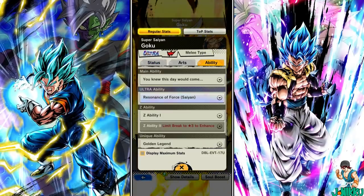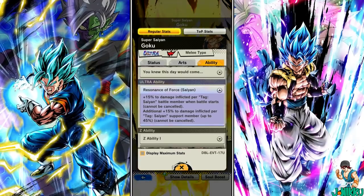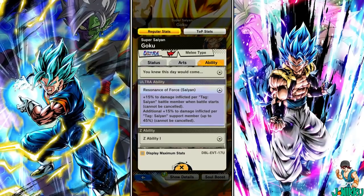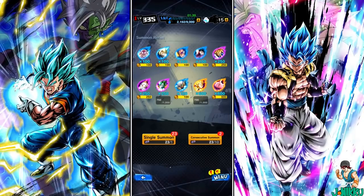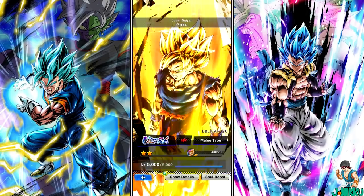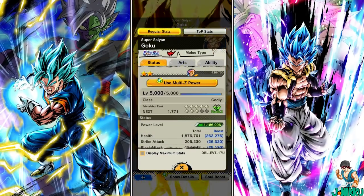Besides Zenkai characters, Goku was the first character to have a second Z ability, which is known as Ultra ability. Look at that colour — it looks so nice. Hero have blue Z power, Extreme have purple Z power, and Sparkings have orange Z power. But Ultra Super Saiyan Goku's Z power has all three of those colours in one: blue, purple, and orange.